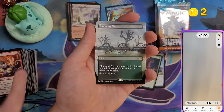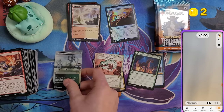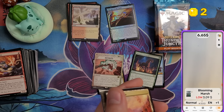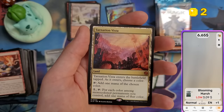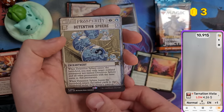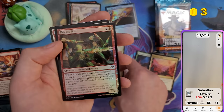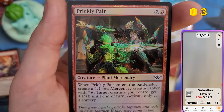Blooming Marsh — a panorama land. I'll put it aside to see if I can find the others. Tarnation Vista — a mythic at $4.26. And Detention Sphere as the third rare in the pack, though worth nothing.